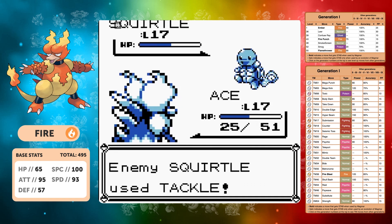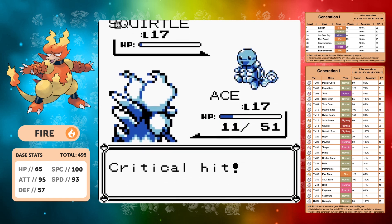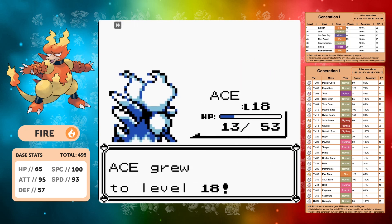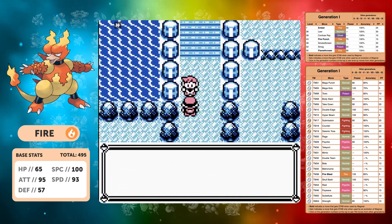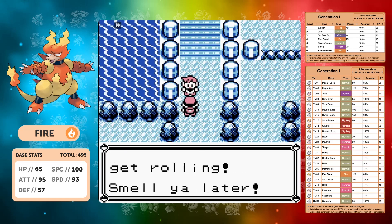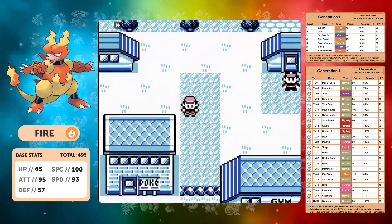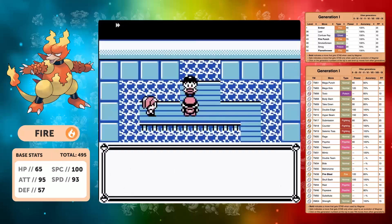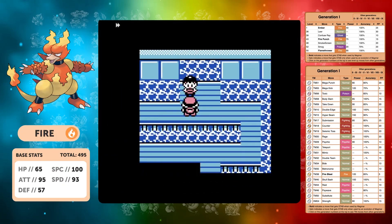We get past the rival first time with 25 HP, but the Squirtle now has Bubble which is a bit of a problem — though it goes for Tackle, giving us a chance to use Ember and take it out. First time victory against the rival, bringing us to level 18. I don't think Misty's going to be doable at level 18 — we're going to need Seismic Toss. This is where you get Seismic Toss: you have to beat the trainer in front of the tree, who then opens the path.